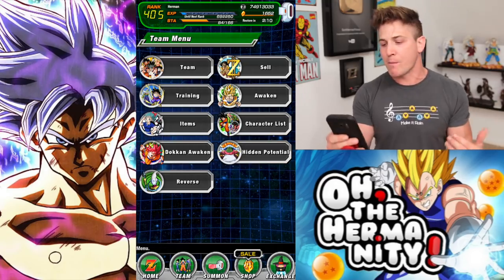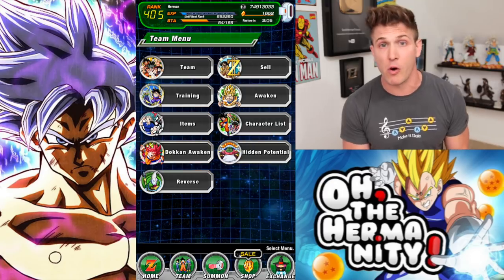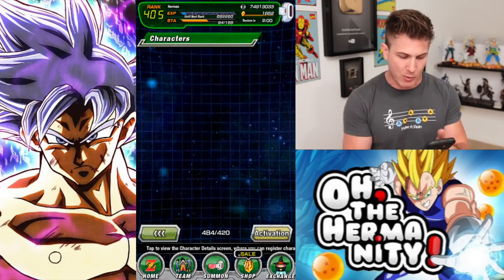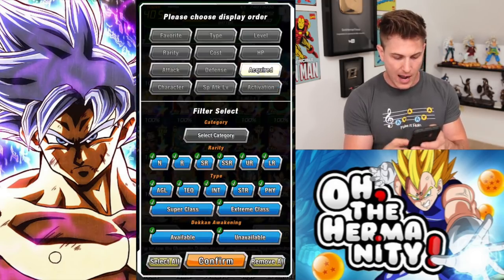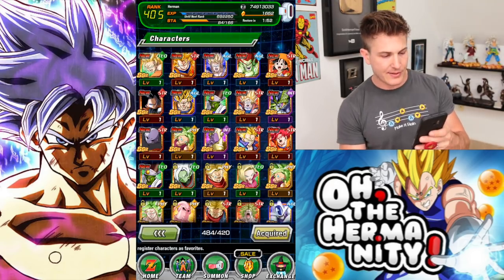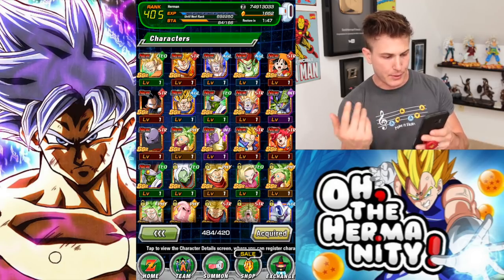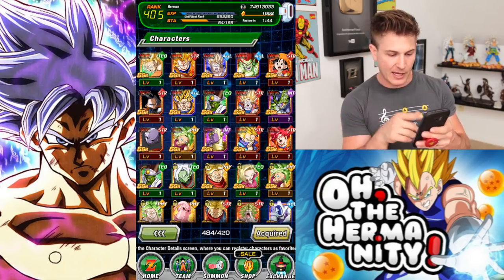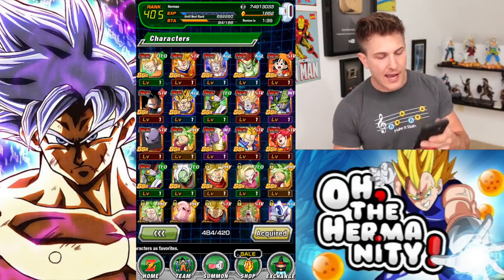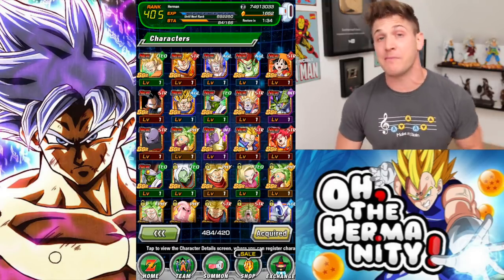Based on how many stones I've spent on this banner, I'd say my chances of getting another Goku, Jiren, or Frieza are like 60%. I don't think it's worth putting more stones into this banner because I'm not getting them consistently. If I was pulling a Goku, Jiren, or Angel Frieza at least once every multi I'd keep going, but let's go to Acquired, check the SSRs, and see what we got. Overall, I'd say Fire Multi — and we're back, everybody!